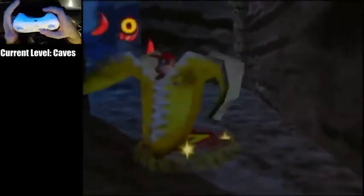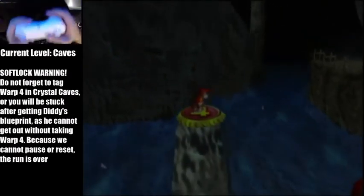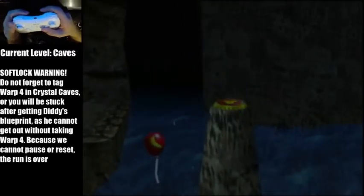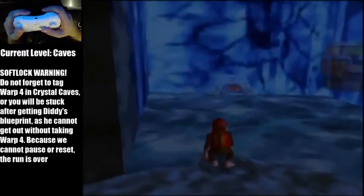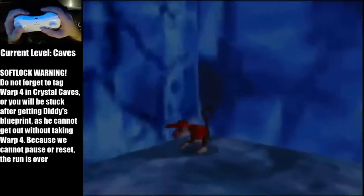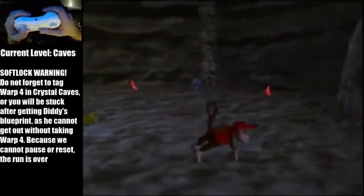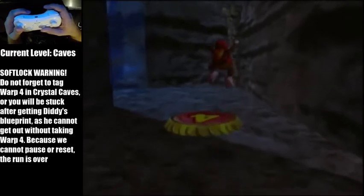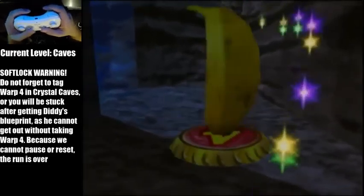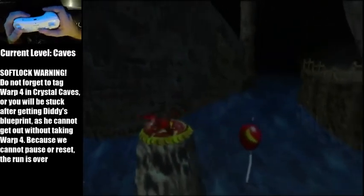Take Warp 4. I forgot to mention — there is a soft block warning here. If you do not tag Warp 4 with Tiny and do the Diddy out of bounds, you have absolutely no way of getting out of here. This is blocked by Minimonkey, there's no orange clips out, the room's not laggy enough, there's no rocket barrel clips to get back out — there's just nothing. So if you forget to tag Warp 4 with Tiny, your run is going to be over. Just keep that in mind as you're running through caves: do not forget Warp 4. We call that the soft lock.